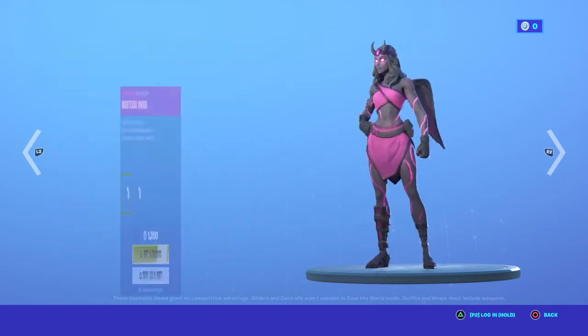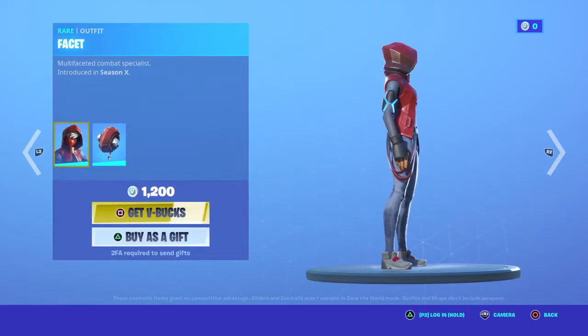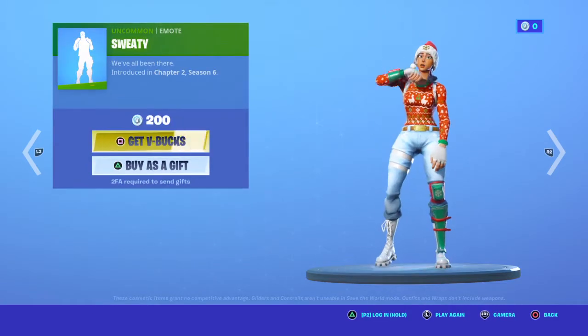Dark Heart is back with the back bling Heartless Wings. Faceator Fawcett is back with the back bling Geoid. Sweaty.